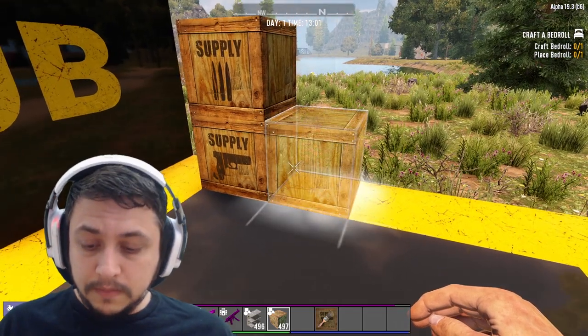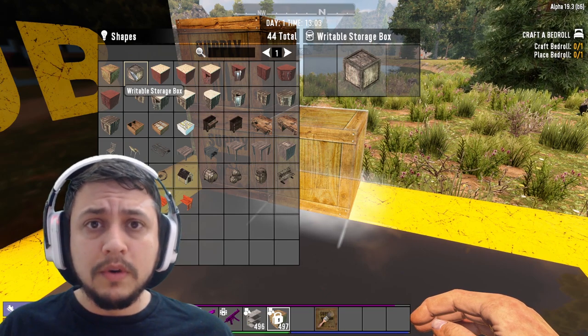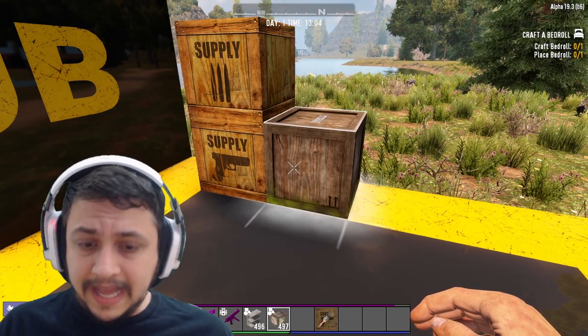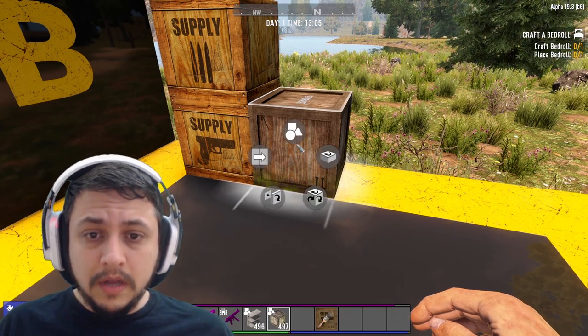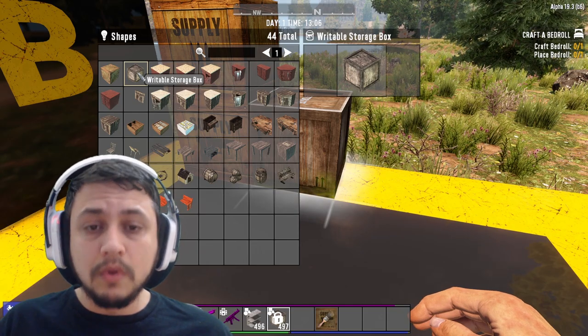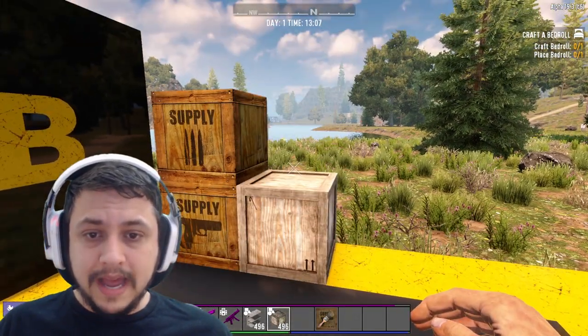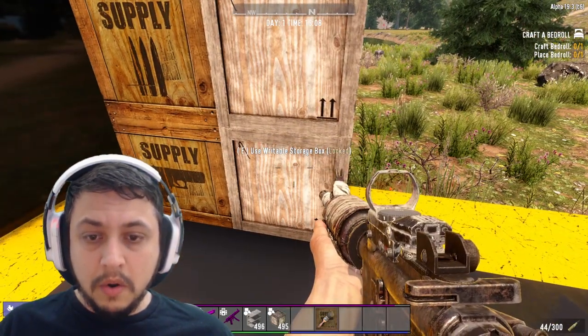Now in Alpha 19 they introduced these writeable storage boxes that you see here. To access that you go to your boxes, hold R down to open the radial menu, go to Shapes, and click on the second option that says 'Writeable Storage Box.'